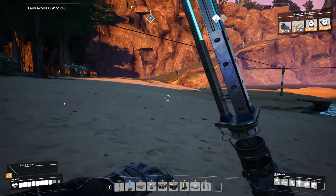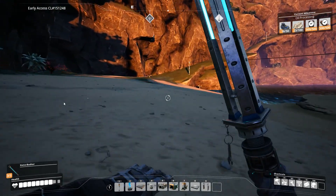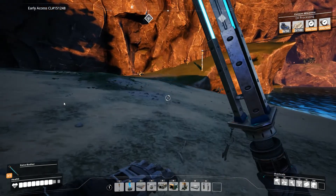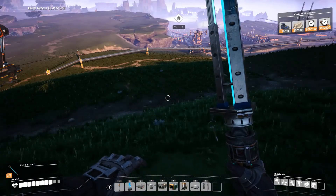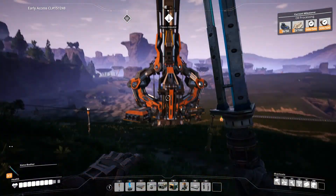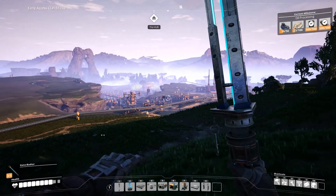Anyways, let's go back to the main base. So, this will take a minute. Okay, so we're back here. Here is the space elevator. There is my factory.